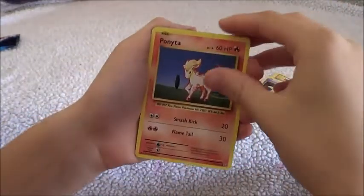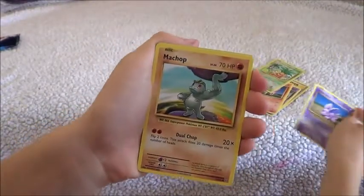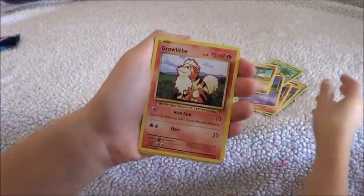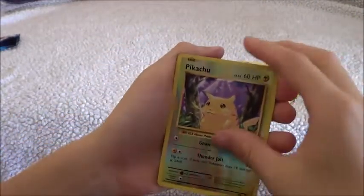A Ponytop? What are you saying? I'll try that one. But I already have all these. Garchomp, let's be strong. Growlithe — this is the worst one ever. It's Growlithe. You got a reverse holo!